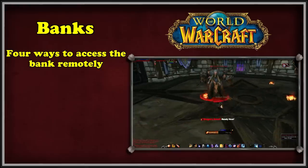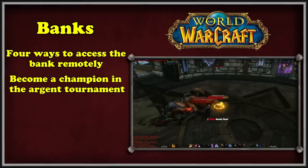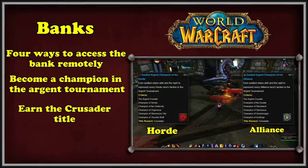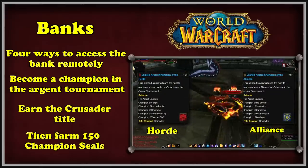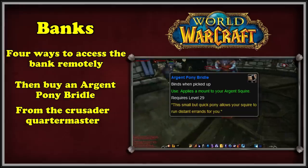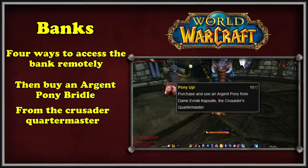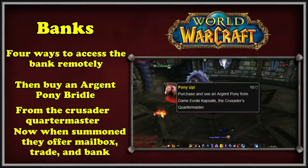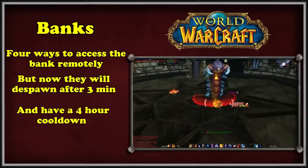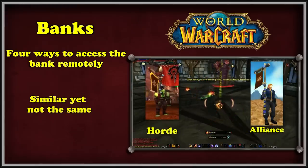Currently there are 4 ways for players to access their bank without being at the bank. The first method requires becoming a Champion of your race at the Argent Tournament, which awards the Argent Squire companion for Alliance or Argent Gruntling for Horde. Next, the player must earn the Crusader title and farm 150 champion seals to buy the Argent Pony Bridle from Dame Evniki Kapsalis, the Crusader's Quartermaster. This gives the companion a mount and earns the achievement 'Pony Up.' When summoned, the companion offers mailbox, trade, and bank services — however, they despawn after three minutes and incur a four-hour cooldown. The Guild Herald and Guild Page share similar functions but do not allow access to the player's personal bank.